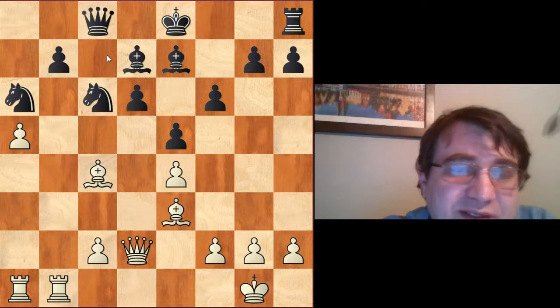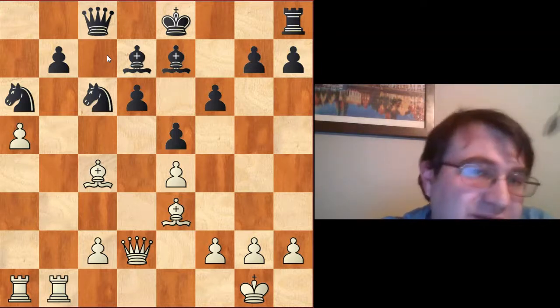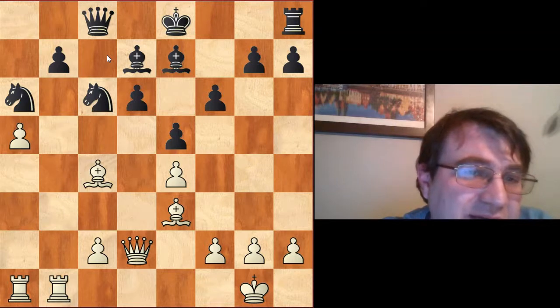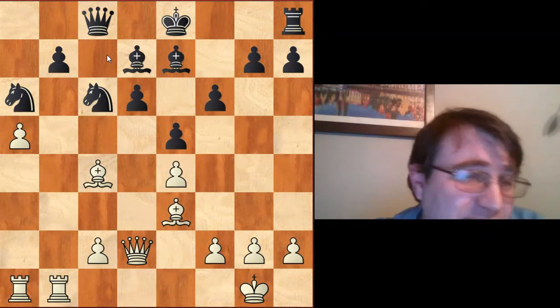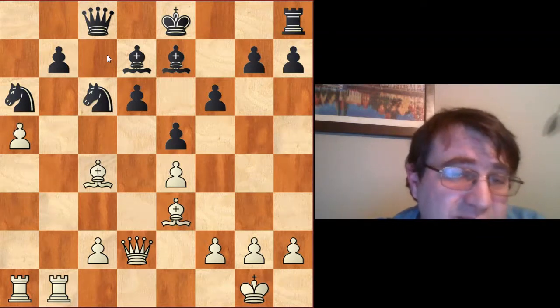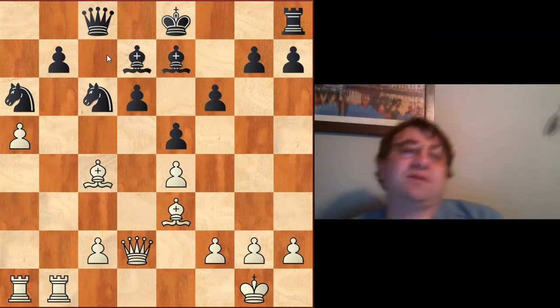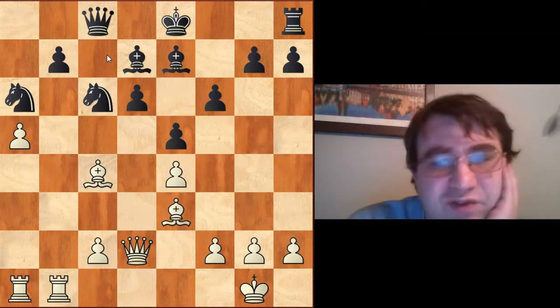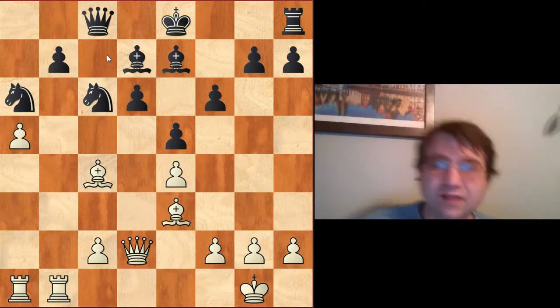We have the situation again where we have a rook and they have two pieces and we have to prove we have something. After Bd7 a4 Ne7 castles Nc-c6 Qd2 Be7 a5 Qc8 Rfb1 Na6 Bc4 — if it weren't for the fact that I have no idea how black gets his king out of the middle without further concessions, I'd say black is clearly better. But it's unclear exactly how black gets the king out, and white has two bishops, open lines, and plenty of play.